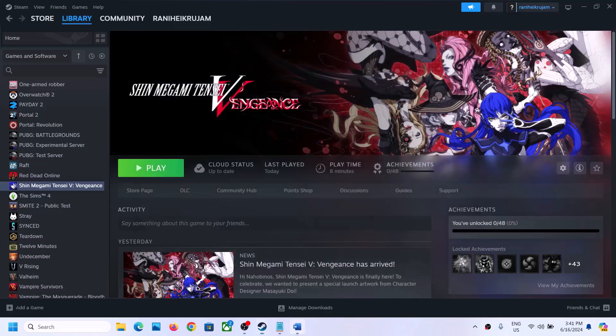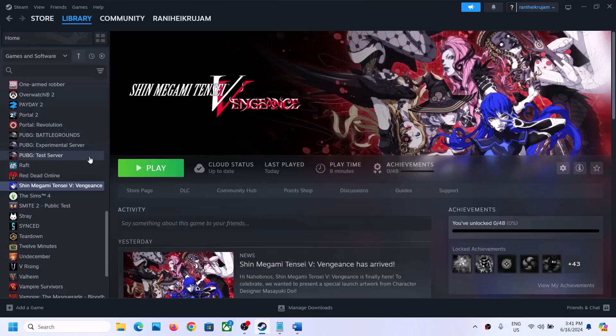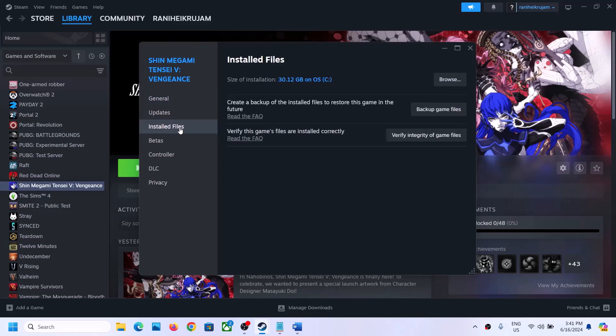The next step is to verify the game files — this is important. Right-click on the game, select Properties, go to the Installed Files tab, and then click on Verify Integrity of Game Files. Once the verification is 100% complete, launch the game and check.